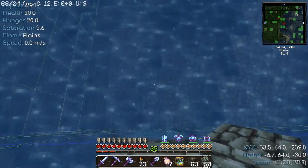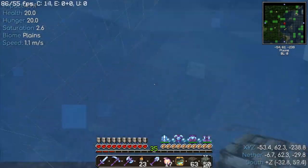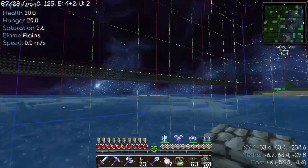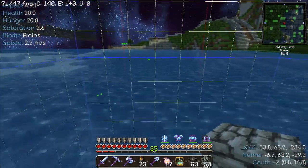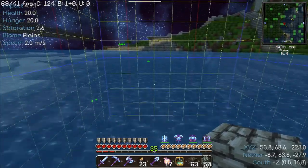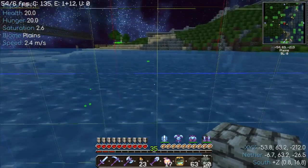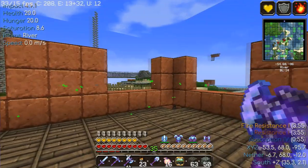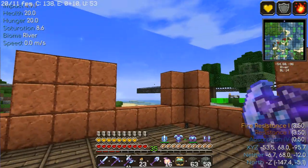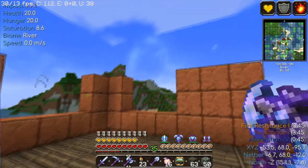Now we need to figure out where these all meet. I'll probably do that in MC Edit just to make it less of a headache and make it stand out a little bit better. Welcome back — I have mapped out and marked off the spawn chunk border in MC Edit.